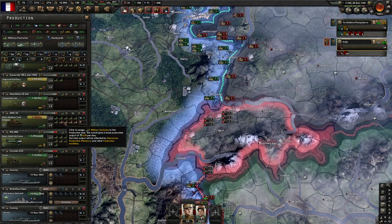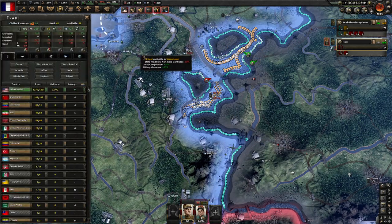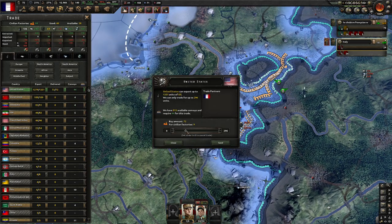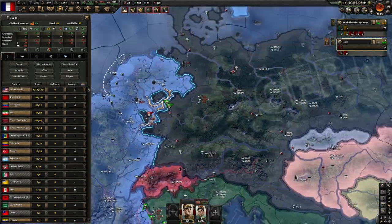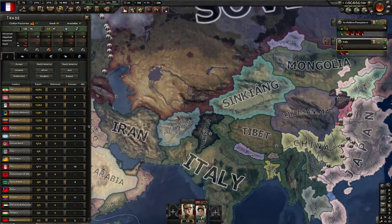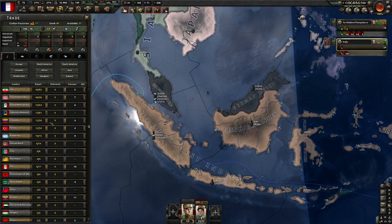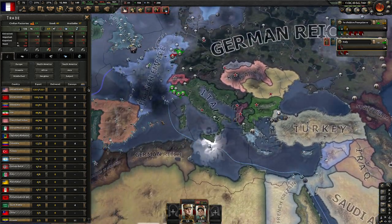We have a ton on order. We're short on some things, but it looks like we're full of fuel — we don't need to trade any here. Also, you've got the French Indies, so if you were trading fuel, you should trade with them — they're your puppet and they have a ton of fuel. We'll keep that in mind for the future.